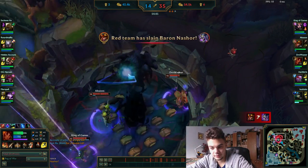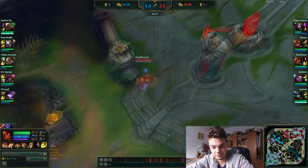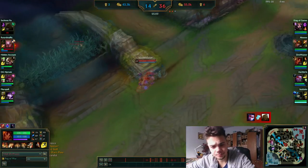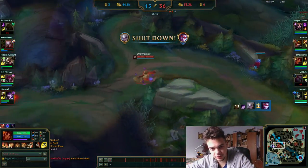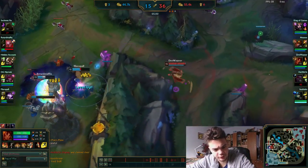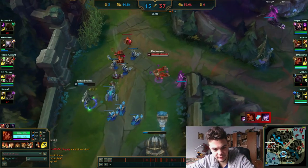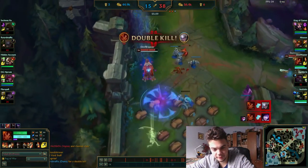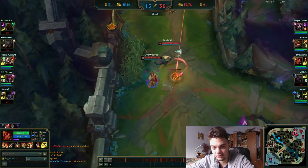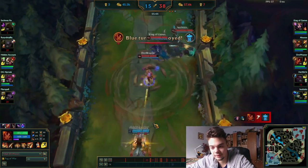I catch Morgana and Diana out of position - I don't know why they stuck to the wall instead of simply running in another direction. They could have easily escaped. Most people don't really know how to play against Taliyah and that baffles me because it's so simple - move just like against Ezreal, stay behind your minions. She doesn't really have damage if you do that. LeBlanc gets a kill on Illaoi.